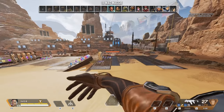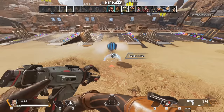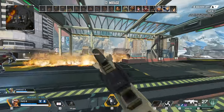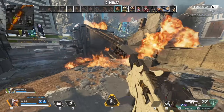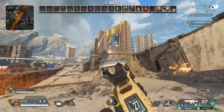Mad Maggie's ultimate does about 20 damage normally, but you can actually stick your riot drill to it to do a lot more damage and create a spinning fireball. For Mirage, you can send your decoy into grenades, Wattson fences, and Fuse's motherlode fire to reveal their location through that little indicator. It's subtle and not too many players know about this.